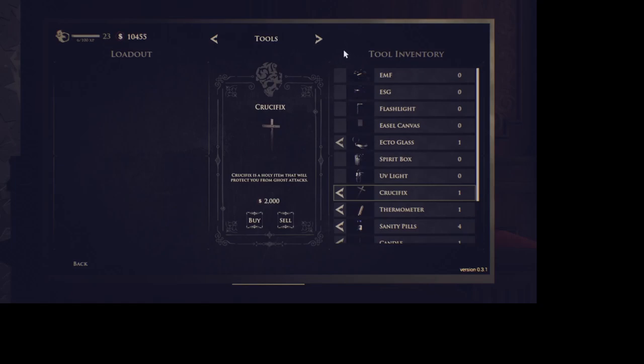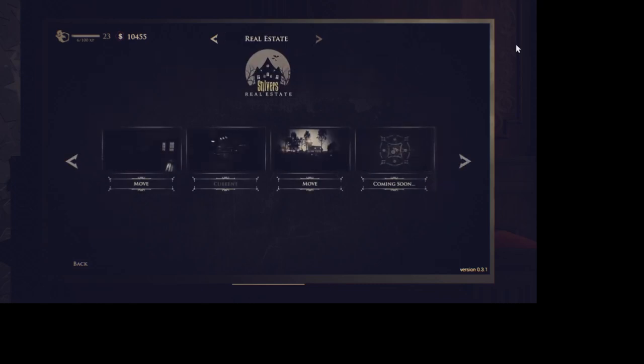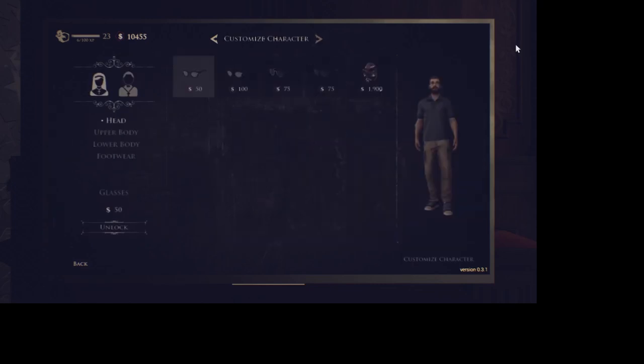Where I find the problem to be is I have to be way off to the right-hand side — like way out here. Hopefully my mouse is showing up, but it's way off to the right, almost at the seam that's beyond my screen. Now I can right-click — you see how far off to the side I am? Yeah, not good. Let's go to the back button, way over here somewhere.